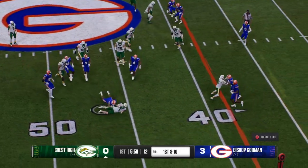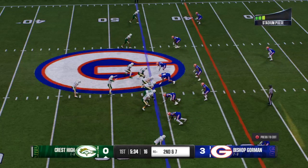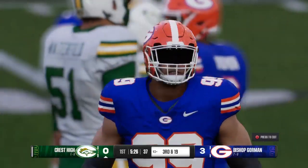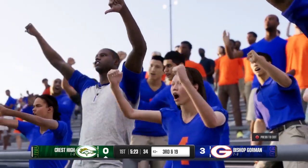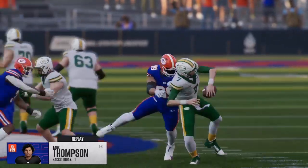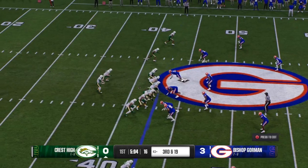They'll run it to the right — not a whole lot of room there, three yards maybe, second and seven. Back to the line trying play action — the freshman is able to get home with the sack. Play action pass success has a lot to do with selling that fake. You could tell the defense was not buying it; they got into the backfield and got the big play. Third down conversions — some tougher than others, this one a long one on third down from the 43.